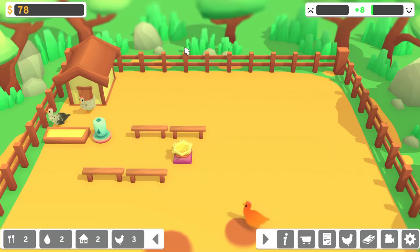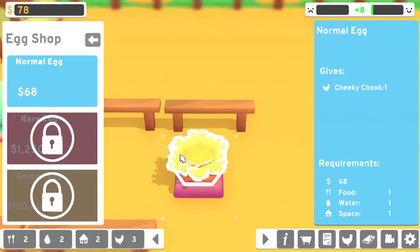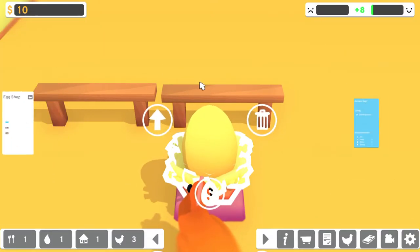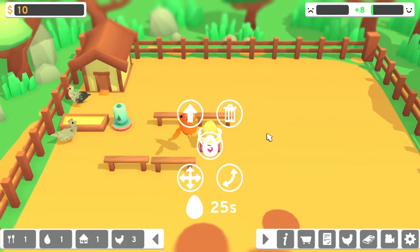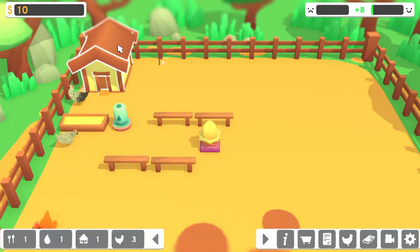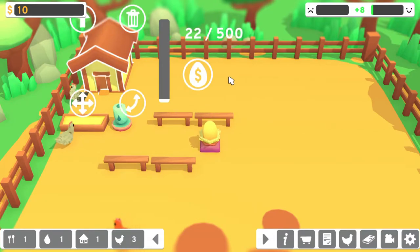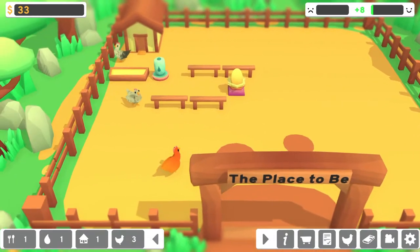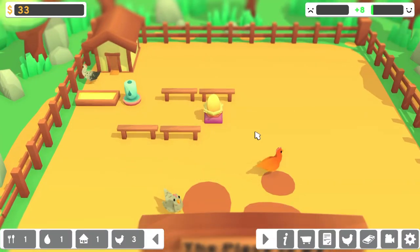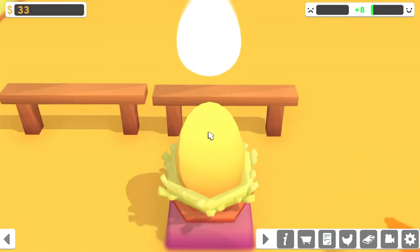There we got eight happiness. So let's get another egg. What type of egg do we get? We will see in about 20 seconds. Oh, that chicken tried to fly. We can hatch this in 10 seconds. So far it seems fine. It's adorable. I wonder — I would assume later on in the game I'll have so many chickens that it's going to be hard to micromanage.